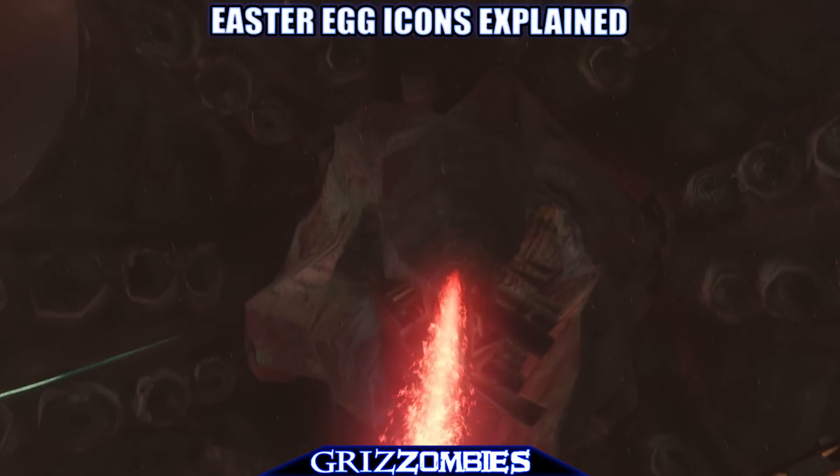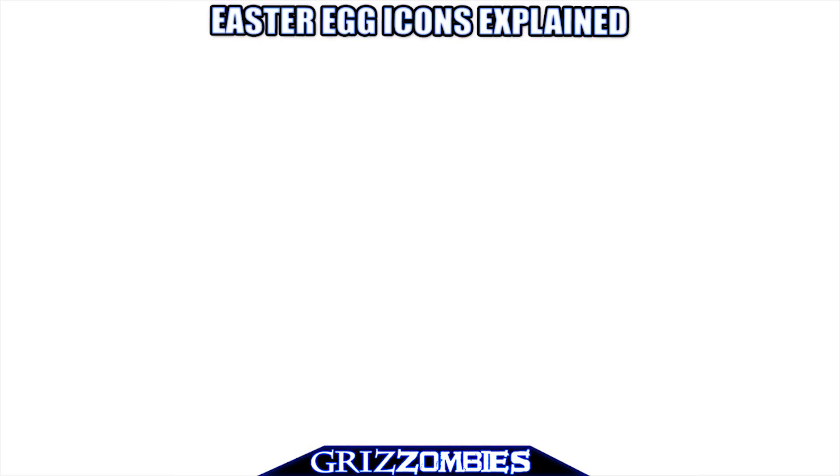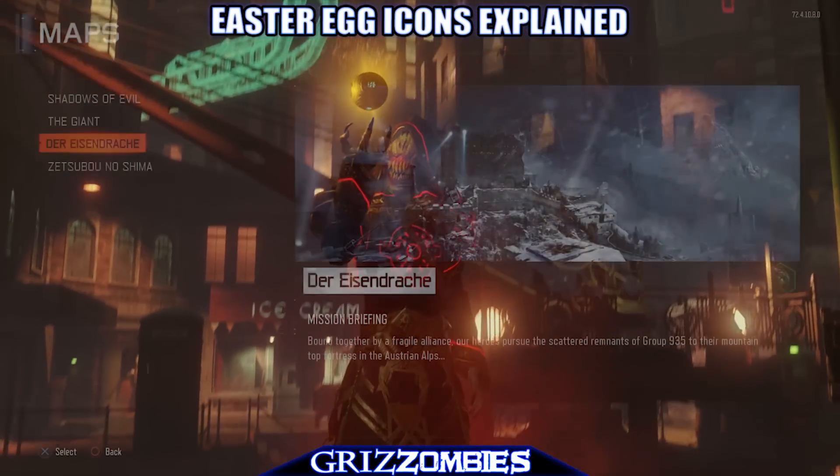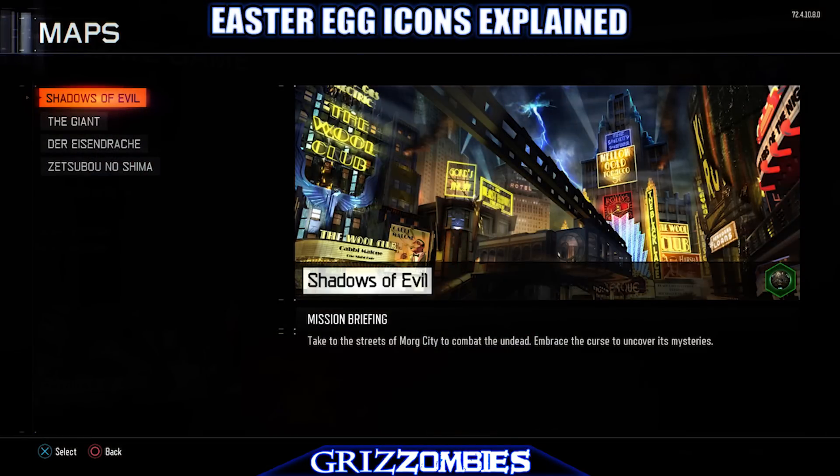And that'll be how we end or get the final cutscene or something like that. It's interesting to me that we're collecting these on our way, and it all matches how it goes down in Shadows of Evil when you do a ritual and when you unlock Pack-a-Punch, specifically.